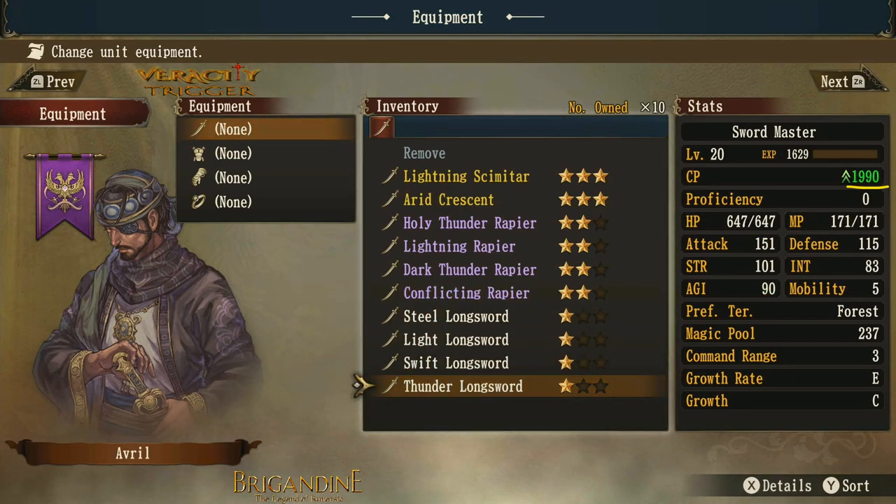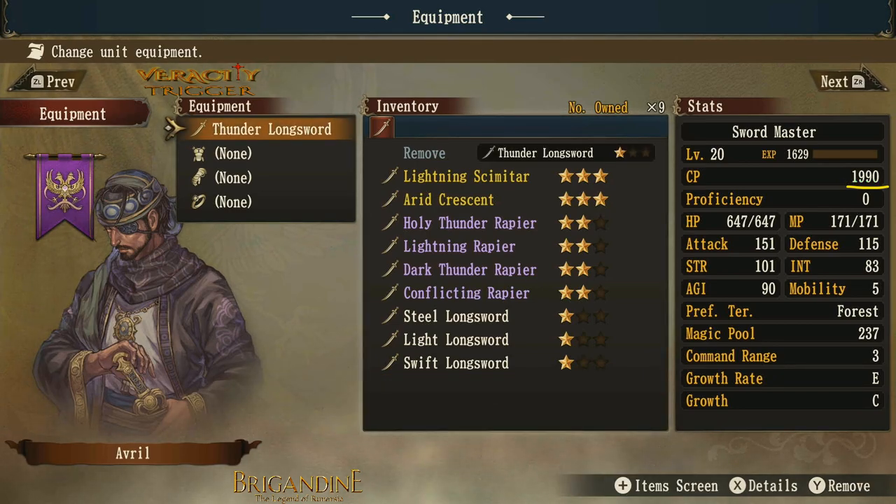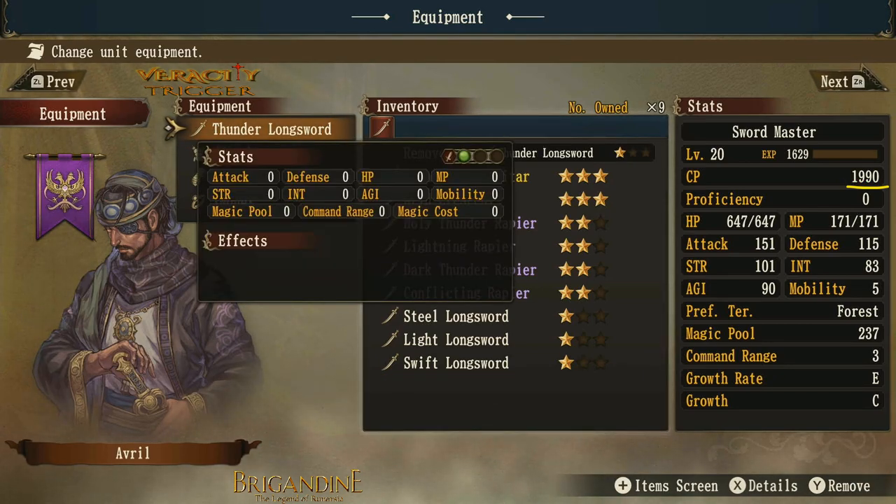Let's equip the thunder sword and see what it does. The thunder sword gives me an extra green orb for attack, which will just help me attack things with blue elemental defense a little bit better. That's all it's going to do for you.